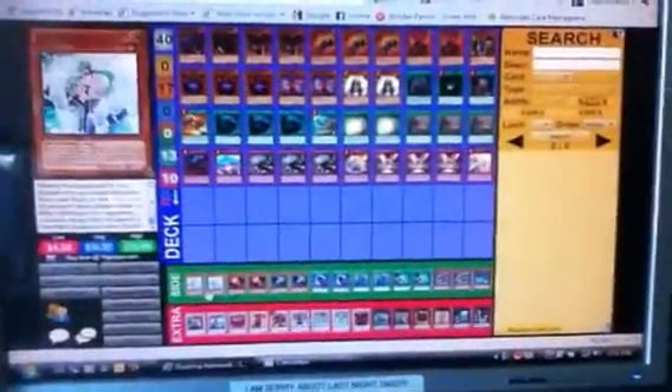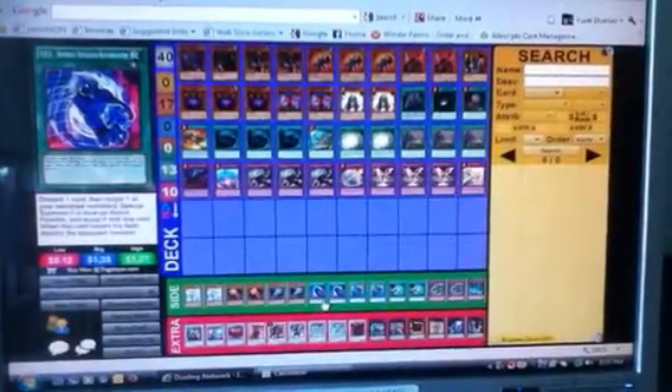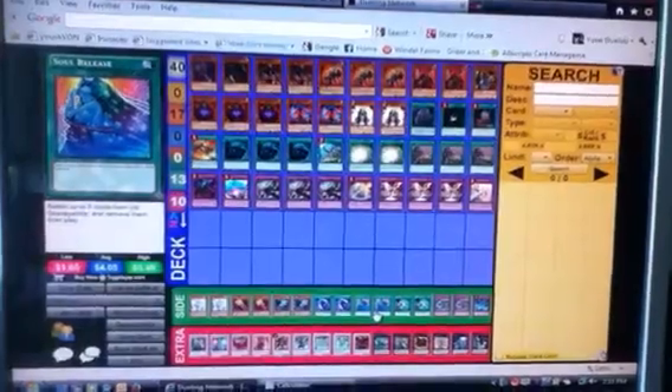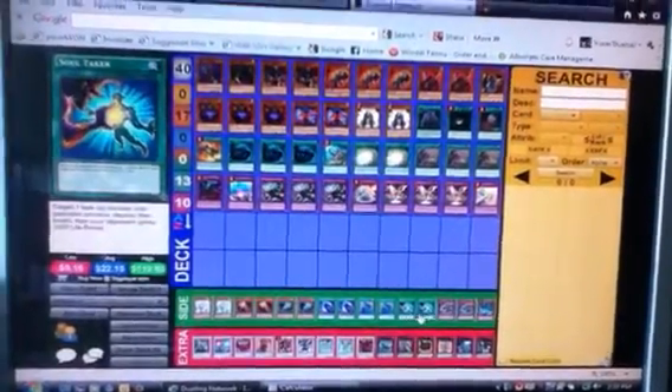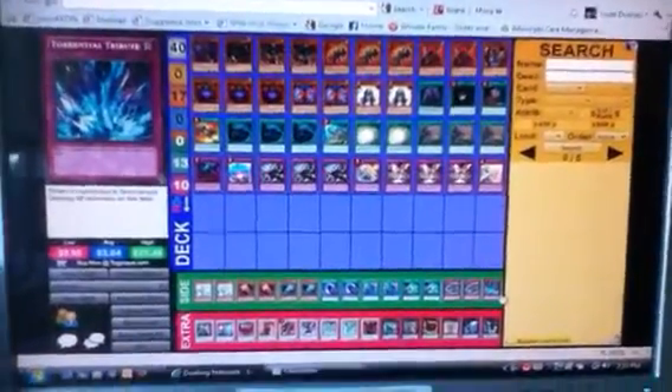For the side you have 2 Faor, 2 of each hand, 2 DDR, 2 Solar Weas, 2 Soul Taker, 2 Dimension Ground, and 1 Tarantula.